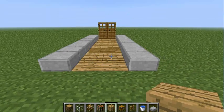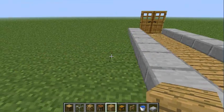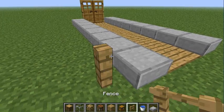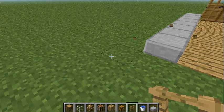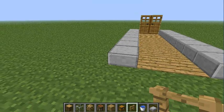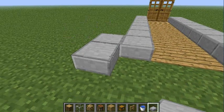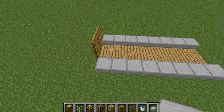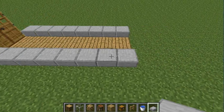First you want to just put two doors down. It doesn't matter how long it is. What I like to do is create this, then in the very center of this — you're gonna need it to be an odd number so there's a center. One, two, three, four, five, six — okay perfect.